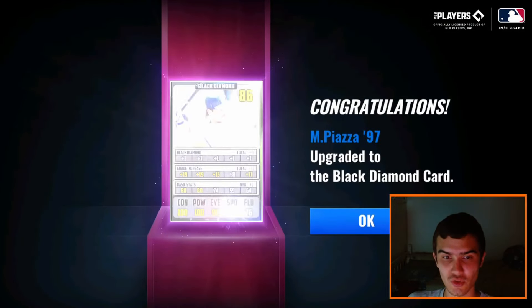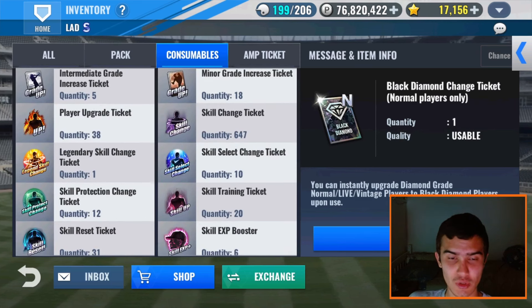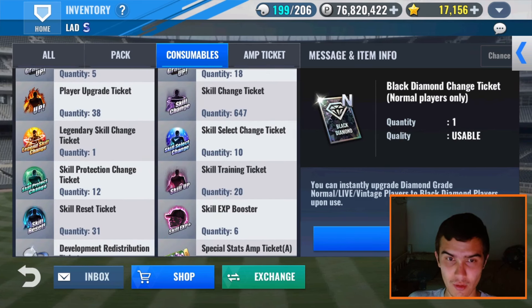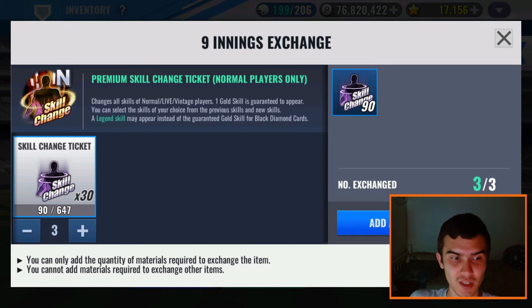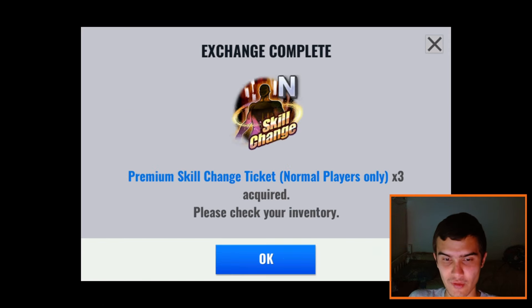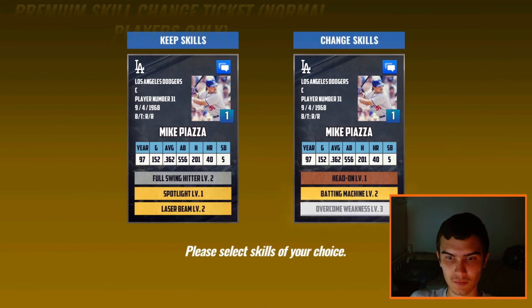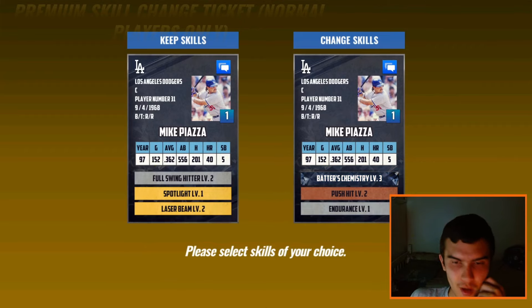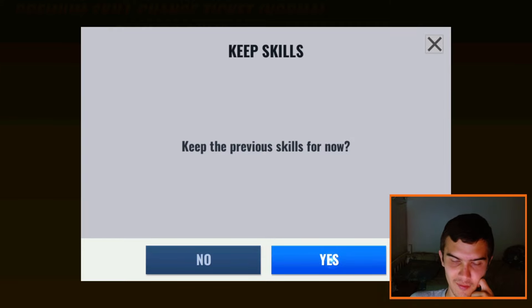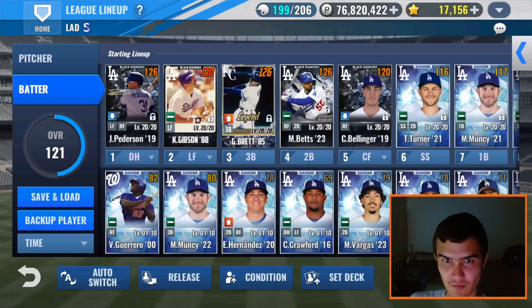Mike Piazza going to Diamond, and now Black Diamond. We're also going to skill change him. I'm going to craft some normal premium skill change tickets and then use them on him. We have 647 skill change tickets and I have no use for them, so let's craft. We can only craft three at a time — let's craft three of them and see if we can get anything on him. Of course we see Batter's Chemistry again — that's just a troll. I won't be using the Legend skill change ticket on him.